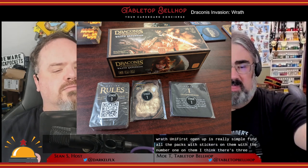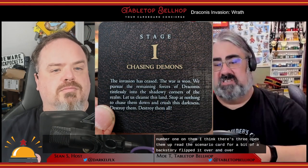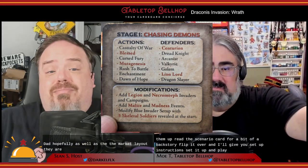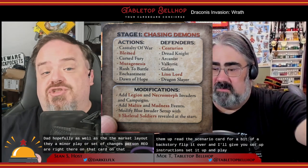To use Wrath when you first open it up is really simple: find all the packs with stickers numbered one on them - there are three - open them up, read the scenario card for a bit of backstory, flip it over for setup instructions, set it up, and play. Helpfully, each scenario card includes both the market layout and any minor play or setup changes for that scenario. By the end, you'll have 12 little cards that give you everything you need right there.